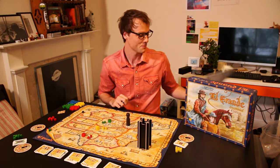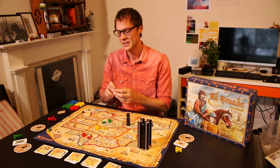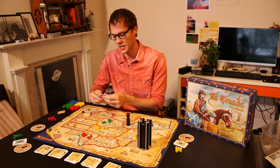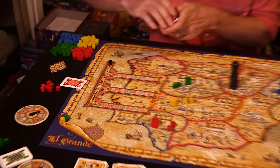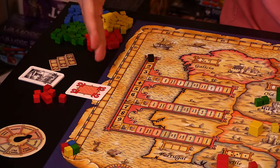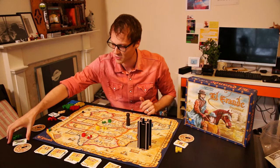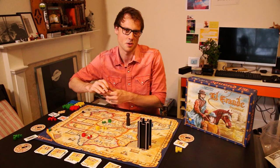In turn order — who goes first? This is really funny: it turns out the manual just says 'decide who goes first.' That's board gaming in the 90s for you. So you're going to decide who goes first, and that player is going to play one of their action cards — for example, let's say a 12, which has no people on it. That means you've bid 12 to go first that turn.